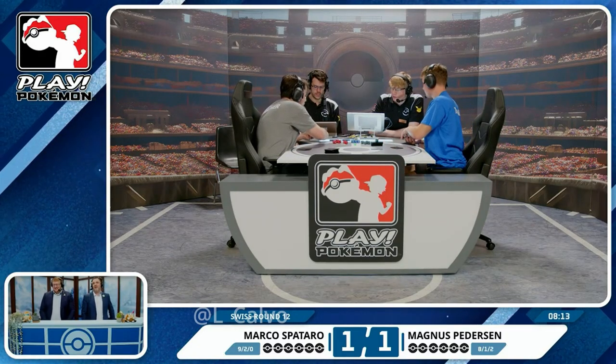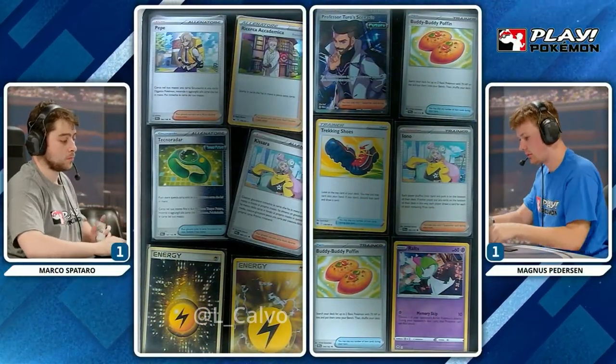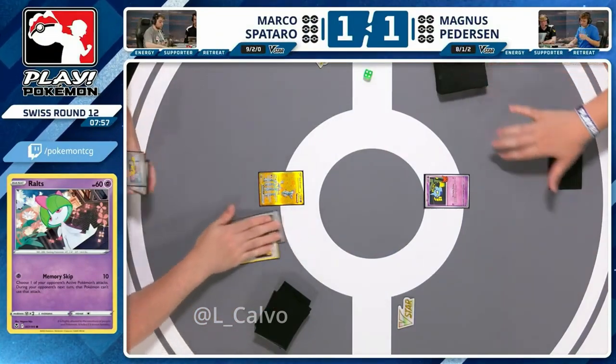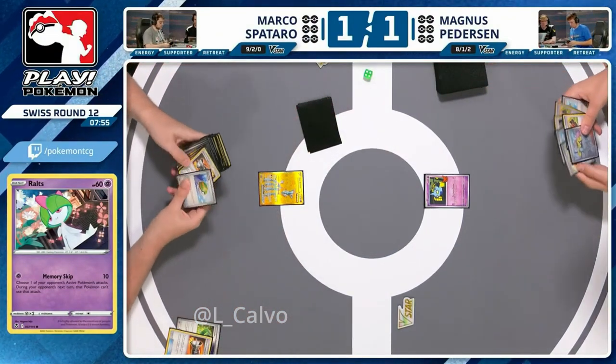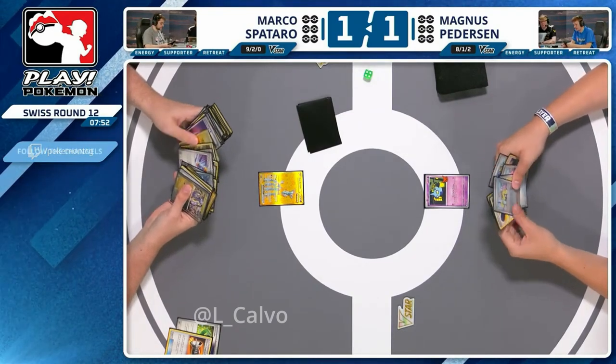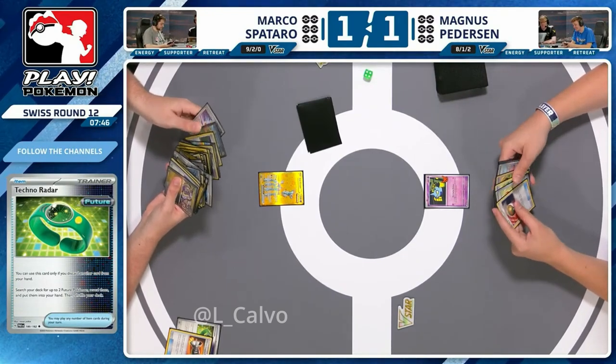Letting your opponent go second basically means they're almost guaranteed to get the Miraidon KO turn one — we've seen it both games. But letting your opponent go first means you'll get the first evolution before your opponent attacks. It basically means Amp You Very Much is just so much easier with two turns to get rolling. A guaranteed energy attachment is such a big deal on Iron Hands. Magnus can deal with it but has to work around the Iron Hands. Magnus chose to go second to deny that easy Peak Acceleration play from Marco, and goes straight away with a Techno Radar.